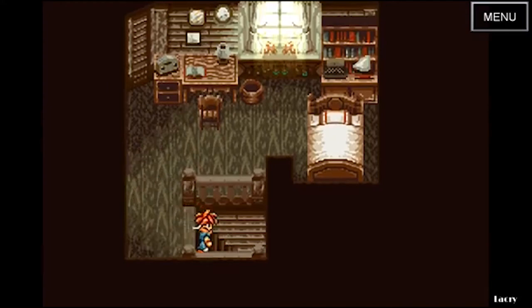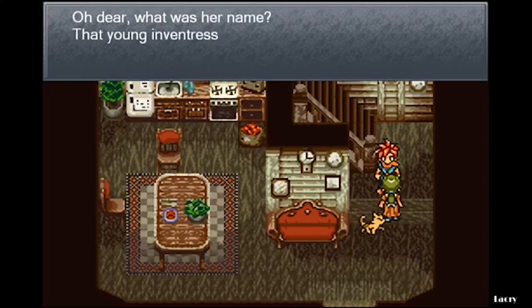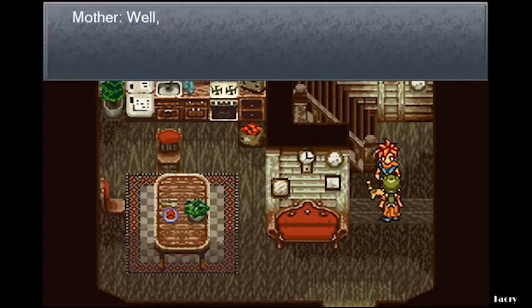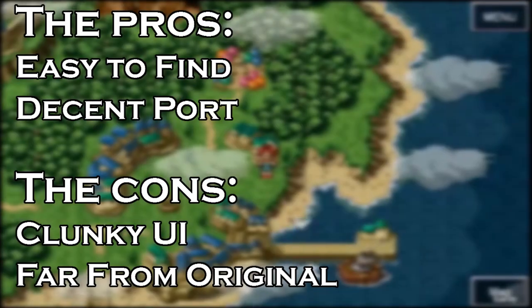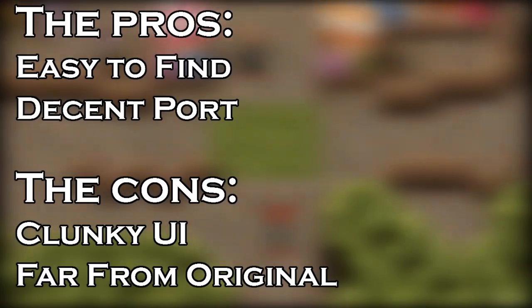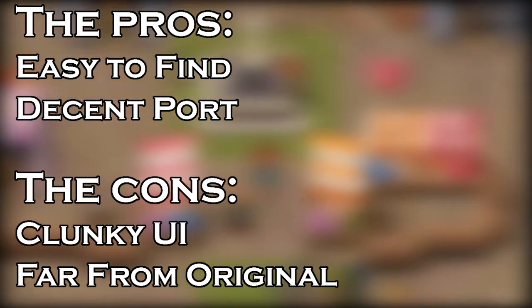Just a couple years back, Square Enix put Chrono Trigger on Steam. This release came out of nowhere with no real announcement, and it's obvious why — it was a trashy port of the mobile version. It looked bad, it felt bad, and was just a rough experience overall. But Square fixed it for the most part. It has been patched several times to look and run better and is now a viable option. The pros are that it is readily available and a decent way to experience one of the greatest games of all time. The cons: the UI is a little clunky as it was designed for mobile, and the game is still far from the original experience.